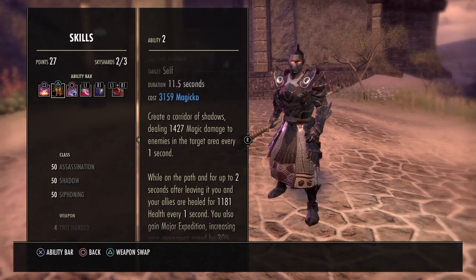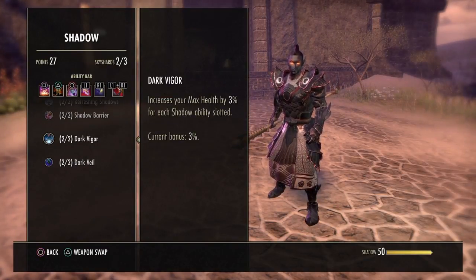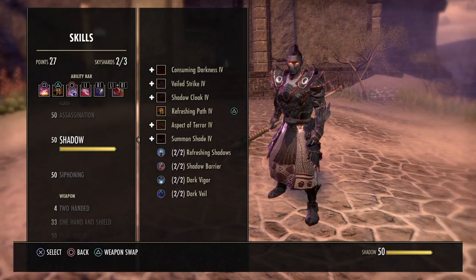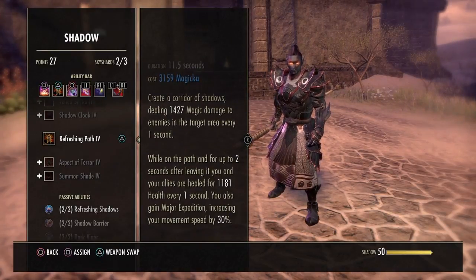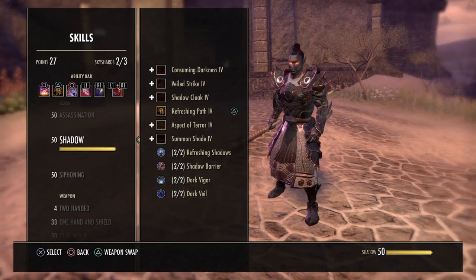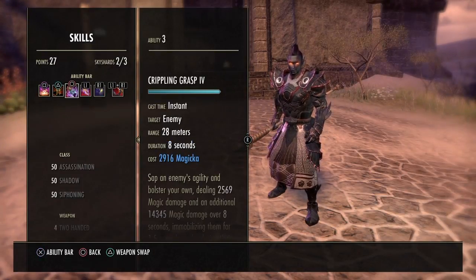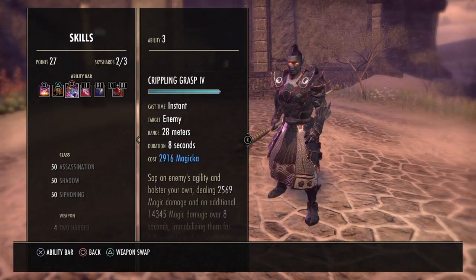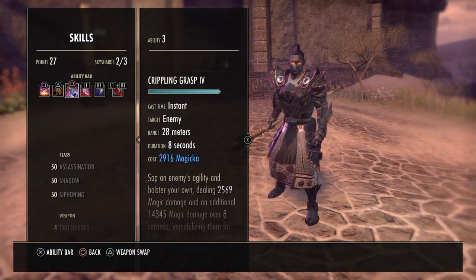On our back bar we have Blockade of Fire and Refreshing Path — the heal morph. Make sure this is always up because there's a passive in the Shadow skill line called Shadow Barrier: casting a Shadow ability grants you Major Resolve and Major Ward for 6 seconds, increasing physical and spell resistance by 5280. The duration is increased by 25% for each piece of heavy armor equipped, so our current bonus is 25% since we have one piece of heavy armor. We also have Crippling Grasp, which gives Major Expedition and is a strong DoT, but it costs a lot of magicka so I only use it on bosses.